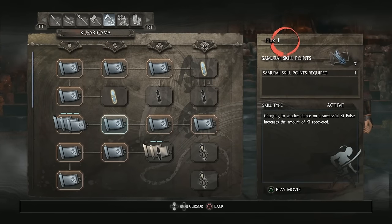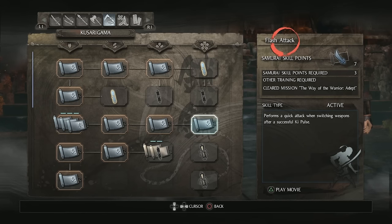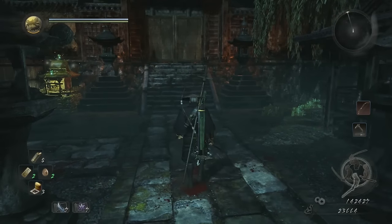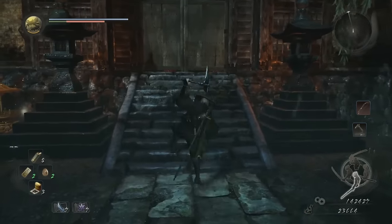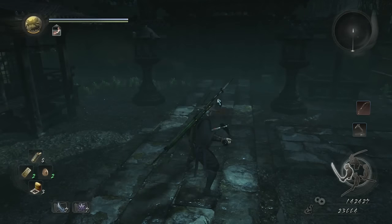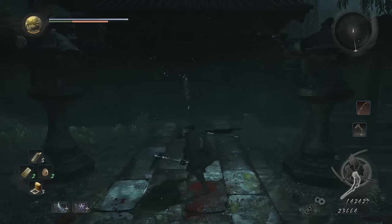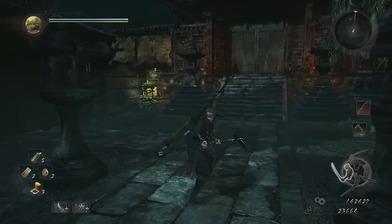Each of the weapon trees have a skill known as Flux, which will allow you to gain more ki on a successful stance change during a ki pulse. Using stuff like that, as well as Flash Attack — which allows you to do quick attacks while switching weapons during a ki pulse — you can do some pretty interesting combos. If you expend all of your ki, you can do a double stance change right there and it ends up jumping your ki up quite considerably.